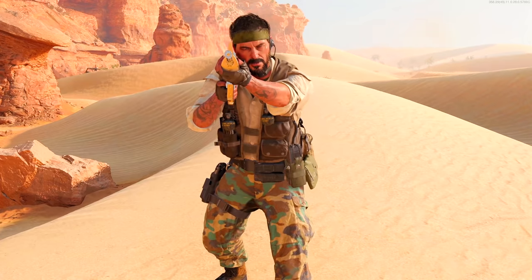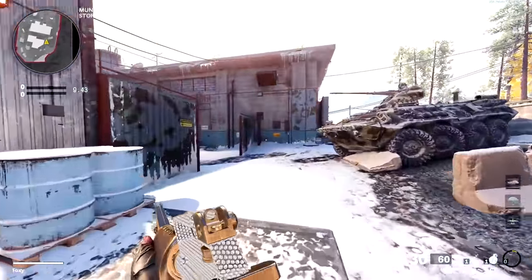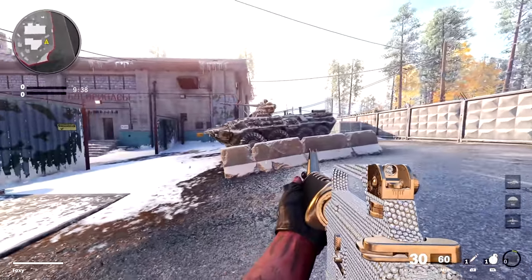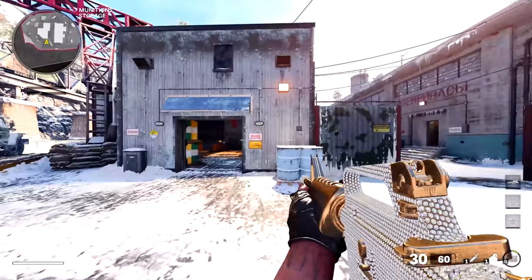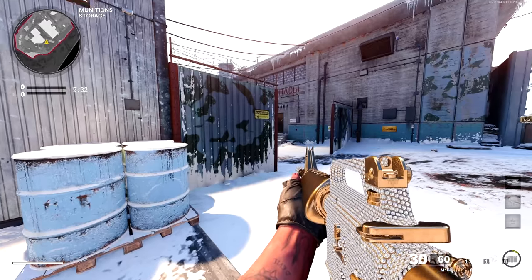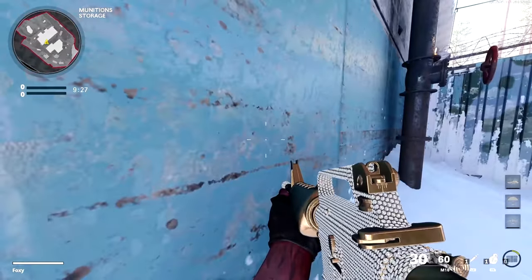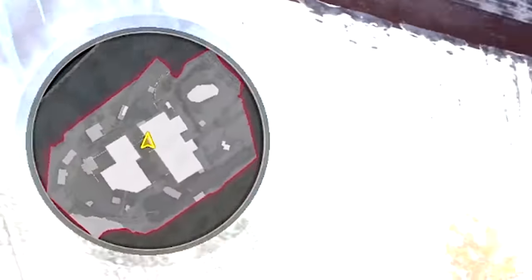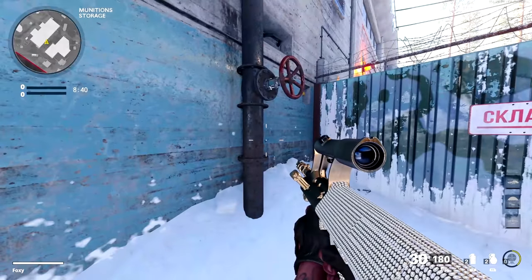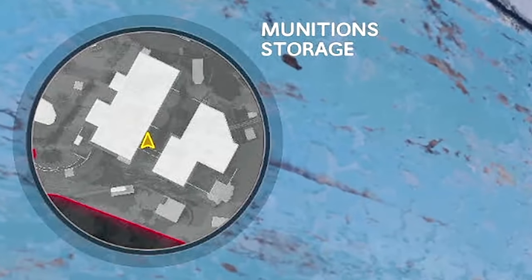Alright, let's go. Before we get into the funny moments and gameplay, I want to show you guys the mini map at the top left. I'm running the Forward Intel perk right now and we're on Crossroads — probably the smallest map in the game next to Nuketown, which is coming Tuesday. If you go to this part of the map you can see the entire map spawns at once on Crossroads. Here's the mini map without Forward Intel.